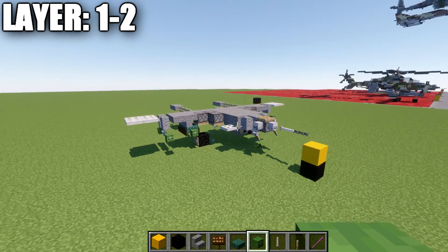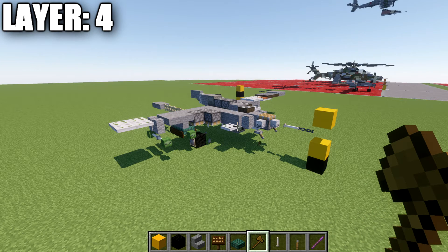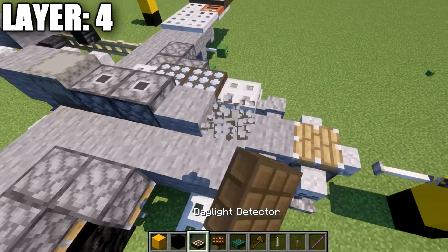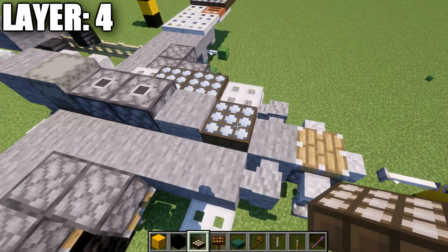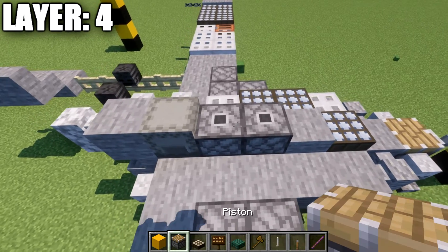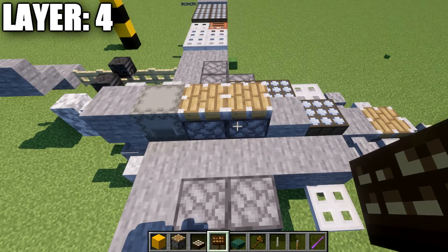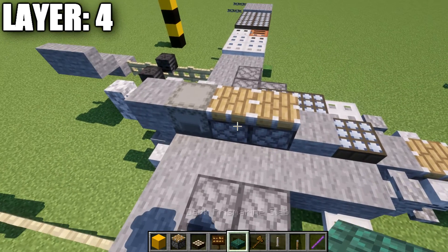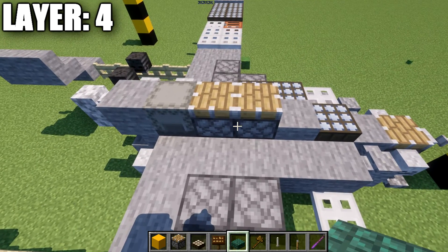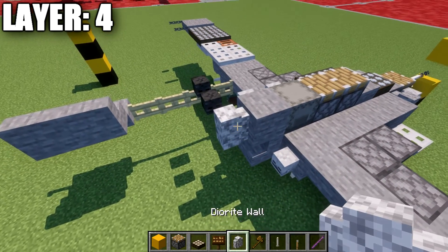Moving into our next layer, we have layer number four. To get started, place down a daylight detector on top of this block and turn it to night mode. Place down a stone slab back from that, and then two pistons for Java players. If you are not on Java, instead of the two pistons I'd recommend a stone slab and a stone stair, or a stone slab and a stone full block — either will work, but the pistons are your best option for Java. Place down a light gray shulker box, then a stone block back, and then a diorite wall on the very end.